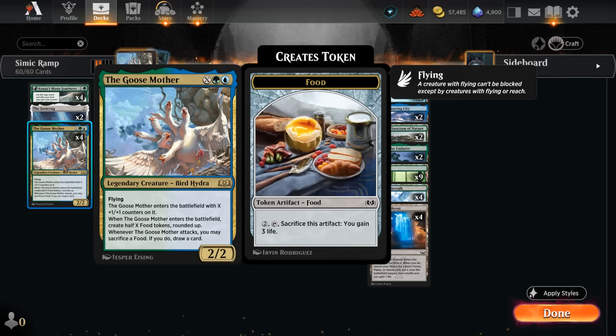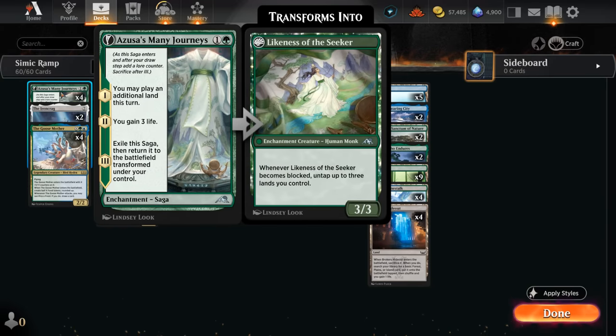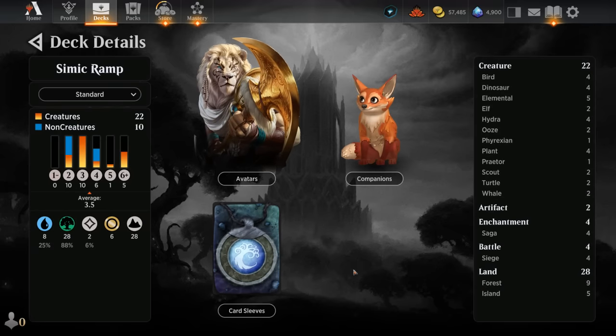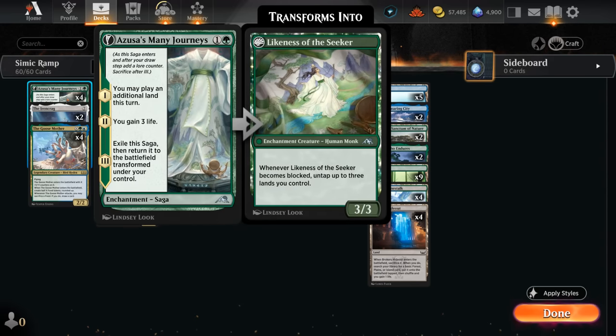If the opponent removes the Goosemother, we'll still have some food tokens left over for the next copy we play, or we can always sacrifice them to gain life, which is quite helpful against aggro. We also need some early acceleration to get off to a quick start, which is where the four copies of Azusa's Many Journeys comes in handy. This card can be a little weak in a deck with a low land count, which is why I made sure to include 28 lands total, so we often still have an extra land to play with the first chapter. It also gains a bit of life and eventually transforms into a 3/3 creature, also helpful against aggro.